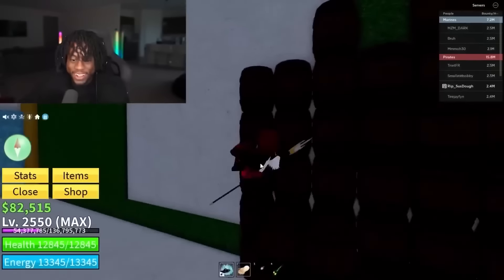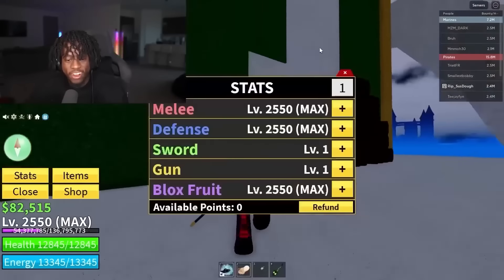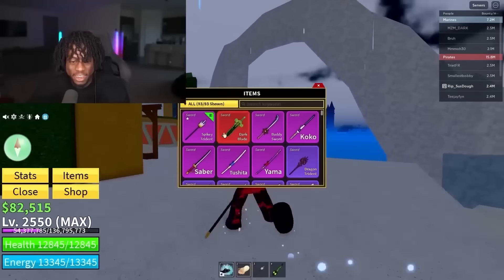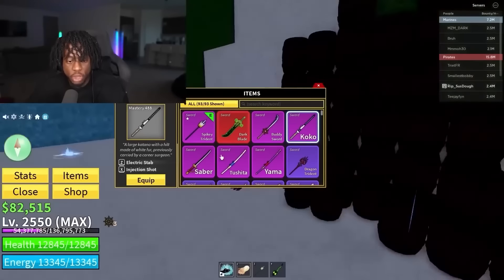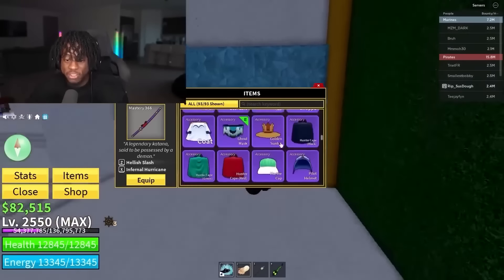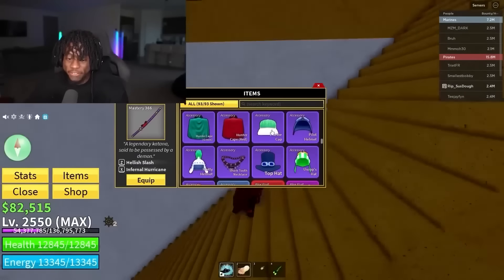He doesn't have Sky V4, only Sky V3. He's missing some swords but he has a Spiky Trident, Dark Blade, Buddy Sword, Cocoa, Saber, Sestucia, and the Yama. He has a lot of items but he's also missing a lot. Let's look inside his fruit inventory. He has the Gravity Fruit, Spider Fruit, Love Fruit, Quake Fruit, and Ghost.